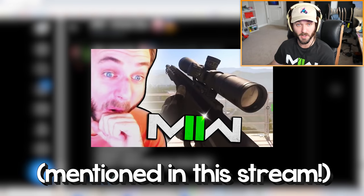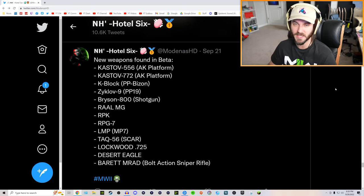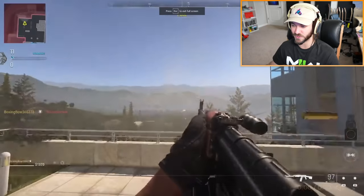I actually read this list on stream when I was talking about the new guns coming to Modern Warfare 2: the Castoff 556, Castoff 762, K Block, Syklov 9, the Bryson 800 shotgun, the RAL MG from Modern Warfare 2019, the RPK, RPG-7, the LMP which is the MP7, the TAC-56 which we know about, the Lockwood 725 which is the 725 shotgun from MW2019, the Desert Eagle, and then the Barrett MRAD.